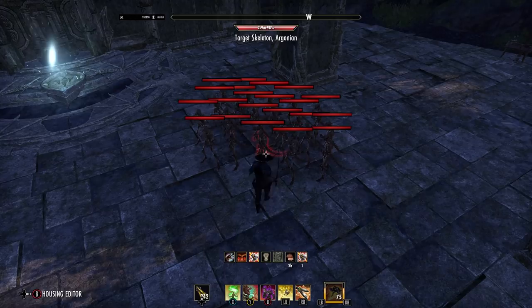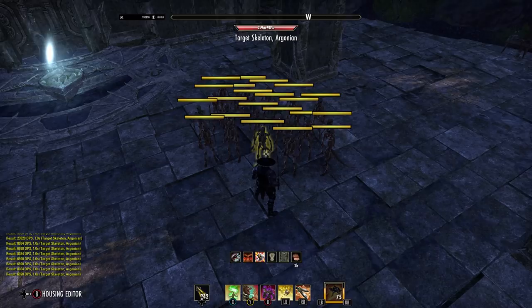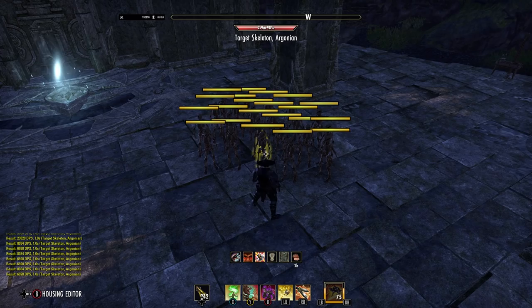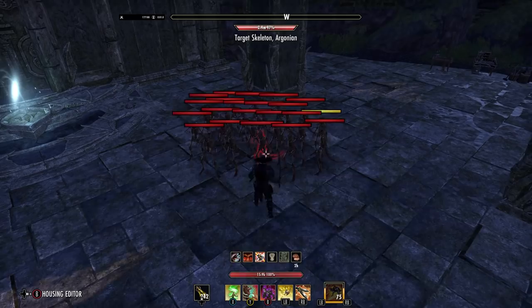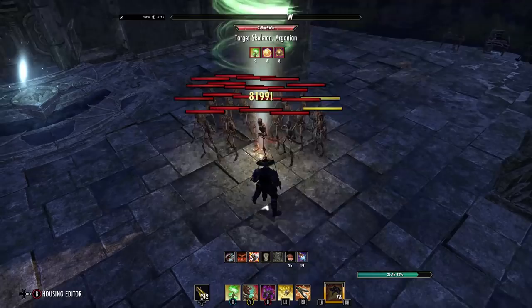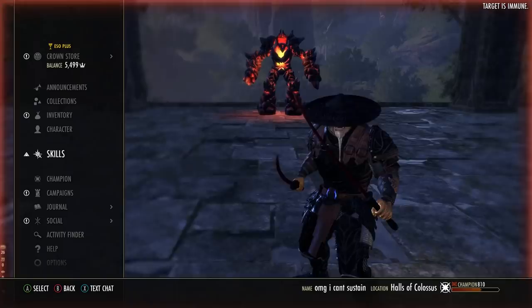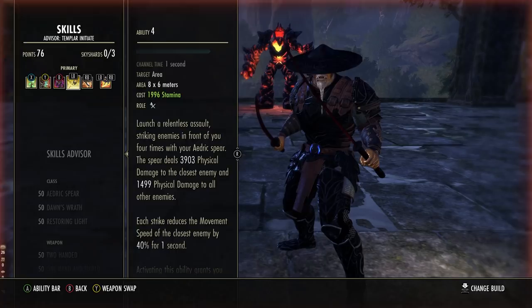This guy will get hit the hardest, and all surrounding targets get hit as well. So although it is your single target spammable as such, the Templar does have very nice AoE. There's a lot of discussion about which class does the most single target damage, but it's all about design — some are designed for single target, some for AoE, and some for a balance of the two. This particular class using their class skills can do single target and AoE combined. While their single target may be slightly less than some, it's because they have this AoE benefit built in.